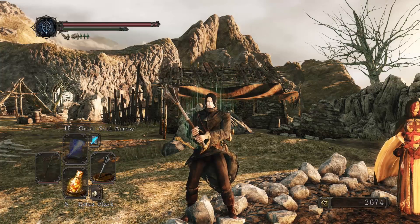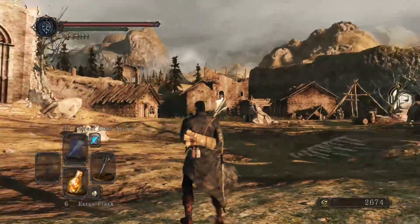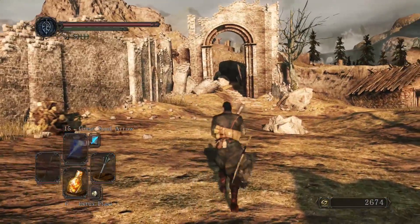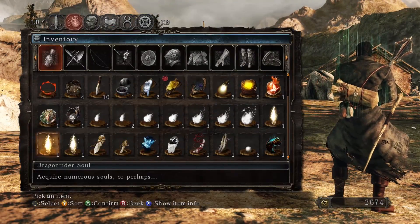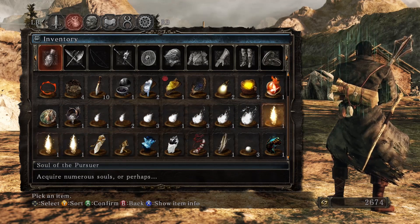Hello and welcome back to Dark Souls 2. Let us continue. We have a few options now — we could go pretty much anywhere we want as far as the four branches are concerned. That way up to the Shaded Woods, down the Majula pit, although we would have to get a ring for being able to take fall damage. That's the scientific term.